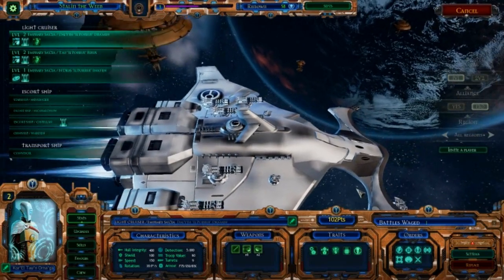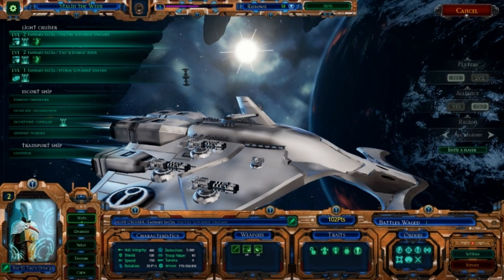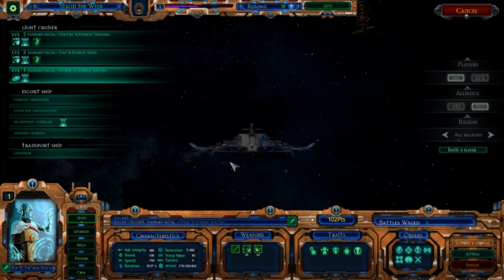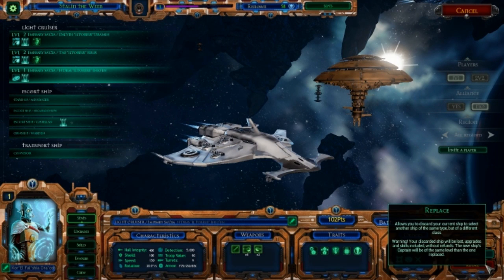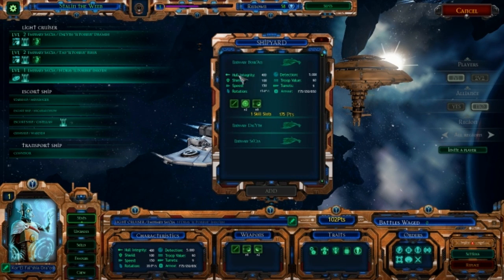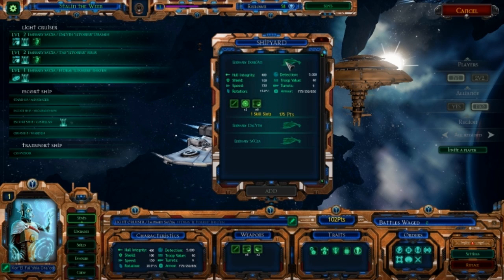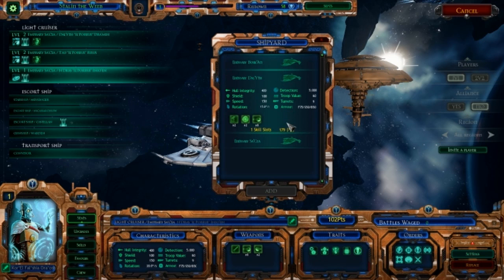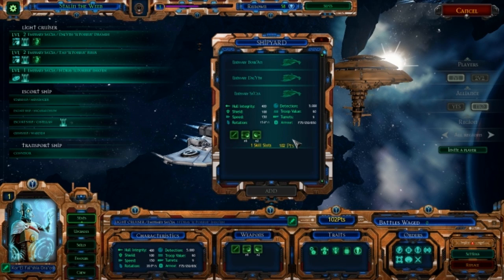But there are a couple things you need to consider when dealing that damage. For example, I've got the Cessia ship here, and it looks on paper like it is a decent ship, but it also looks like it's identical to the Borkhan, which has the same sort of damage per second coming out of it. This is where the points value becomes very important to look at. We've got 175 for the Borkhan, 179 for the Daylith, and 102 for the Cessia.